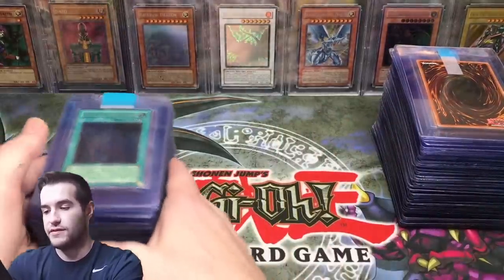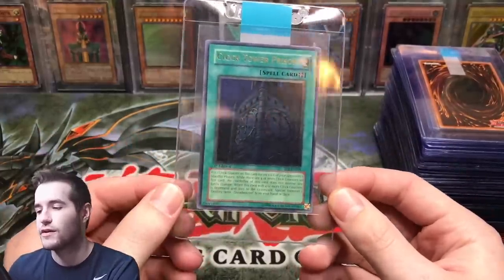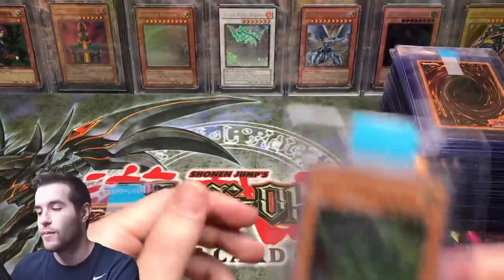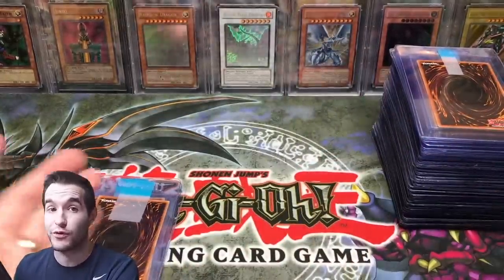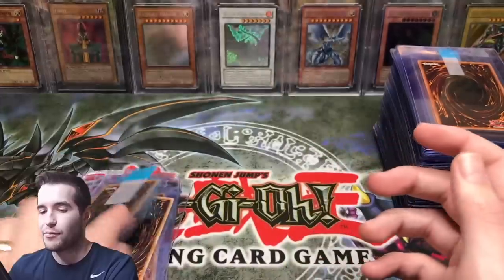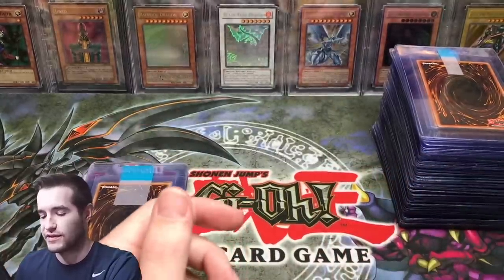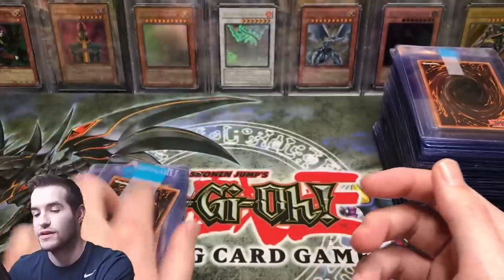Then we have a friend of mine who submitted these — these are Yugivault's cards, you guys can check him out. He has a new YouTube channel and Instagram. He submitted with me last time and it went very smooth and easy, so I said I'd submit for him again. I probably can't do too many of these though — even two people can get a little confusing. I've been asked probably 20 or 30 times to submit for people.